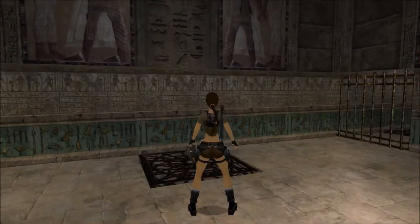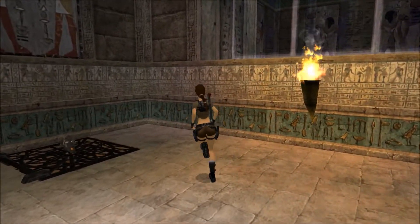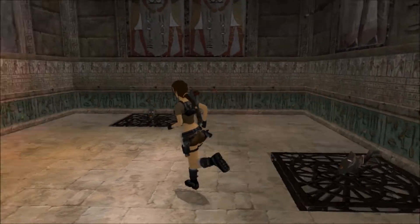Plenty of goodies there — explosive arrows, revolver ammo, large med pack. Now when we pick this mask up it's going to drop us into a block puzzle. Let's see which one I need here — here it is.